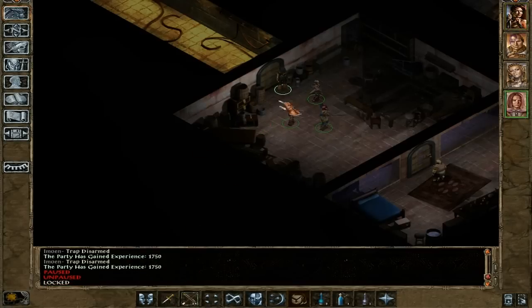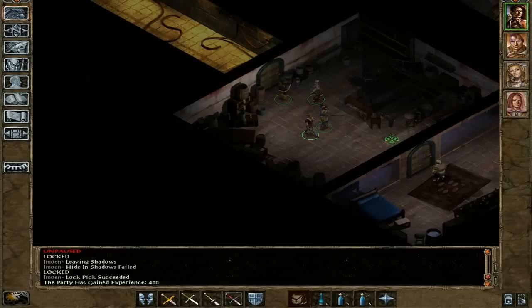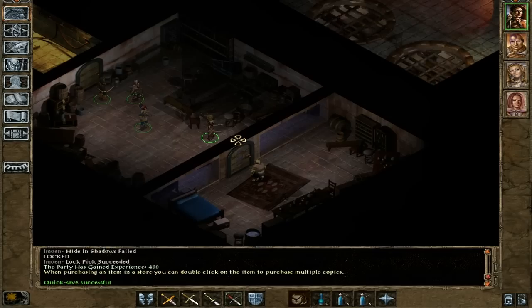Oh, actually a locked chest. Open it, and now we can get the key to a cell. Saving up, opening door. Some arrows — we'll get the rest of these scrolls here.